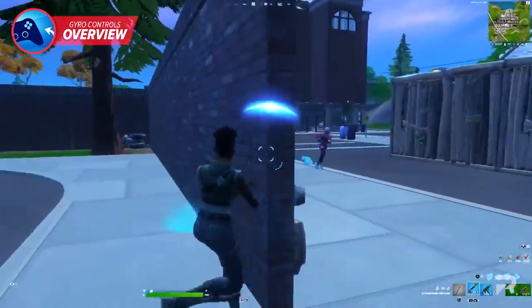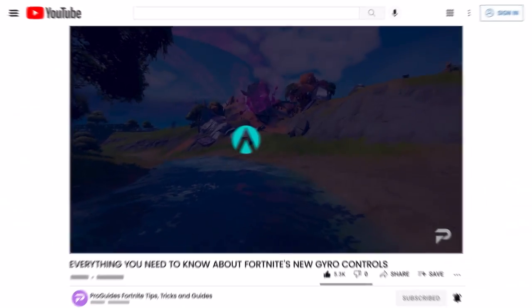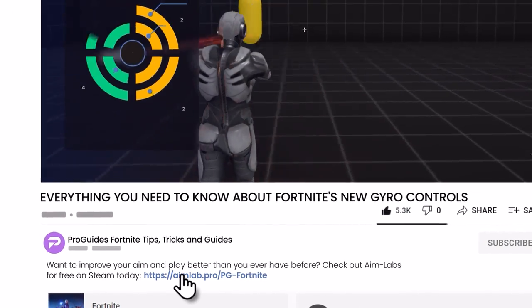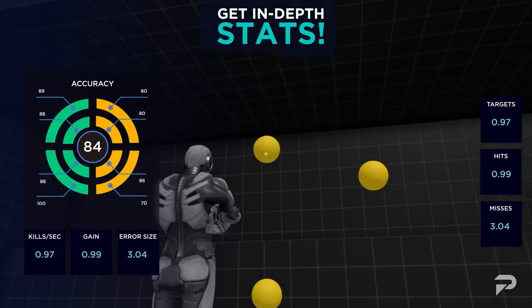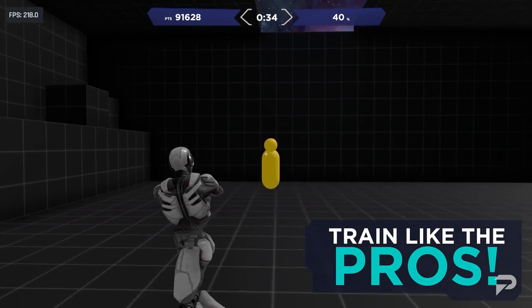Speaking of aiming, gyro controls are exciting, but before you try mastering your aim using motion controls, you need to master your aim as it is right now. For that, you should visit Aim Lab by clicking on the link below. There you're going to find fully customizable aim training exercises that will help you elevate your skills no matter what skill bracket you come from. Try Aim Lab today and become the aim legend you always wanted to be.